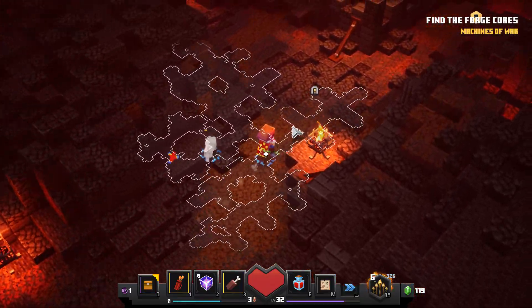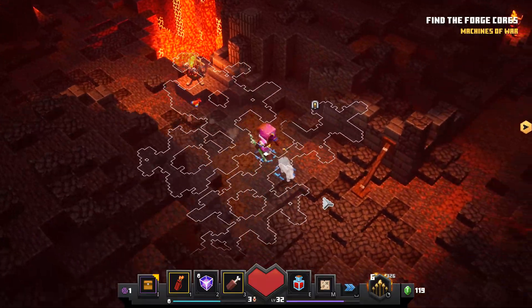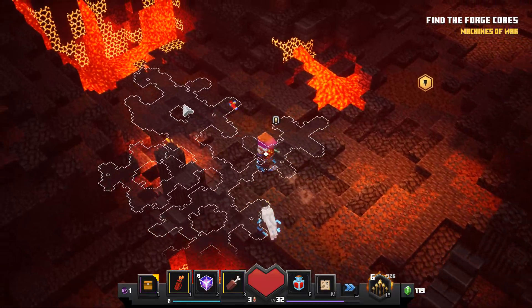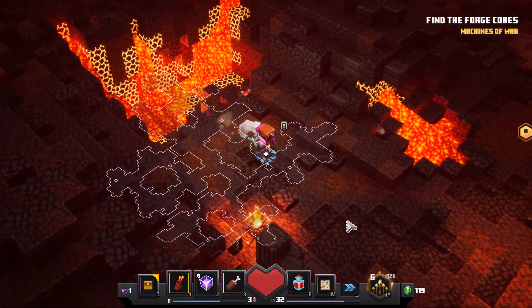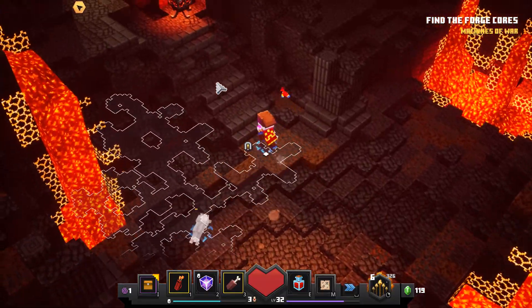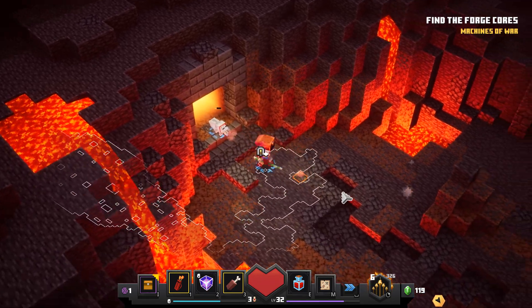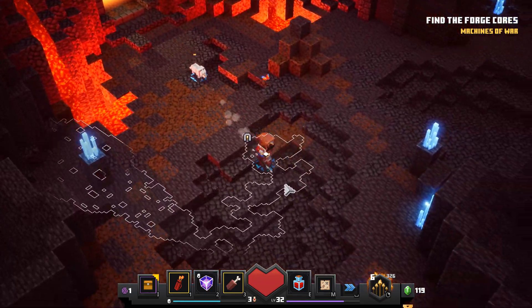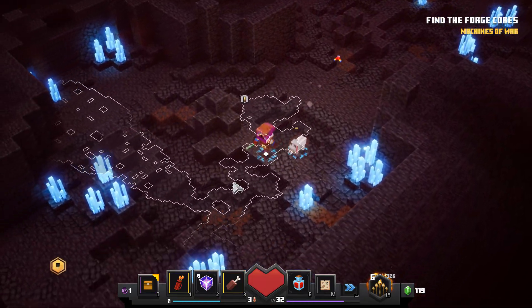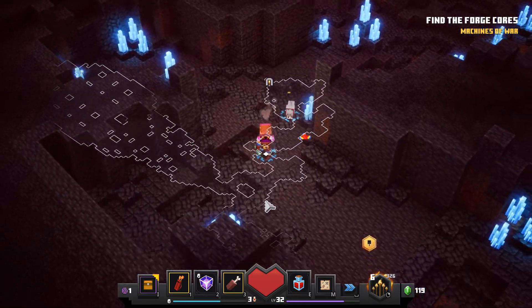Yeah, I'd say that this map section's clear. Apparently we could go further — not up here, but up the first tunnel. So up here, but there's nothing. Okay, let's leave. Back on further, deeper into the Fiery Forge. We have to find the forge cores.